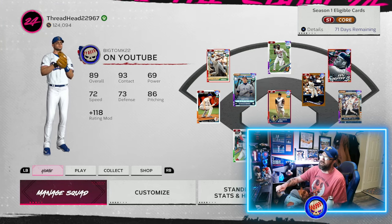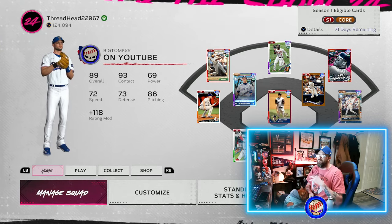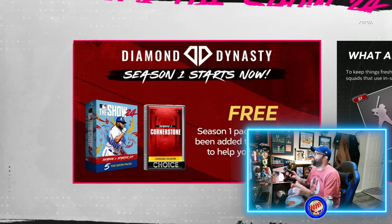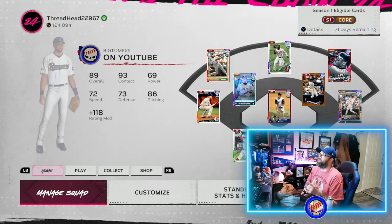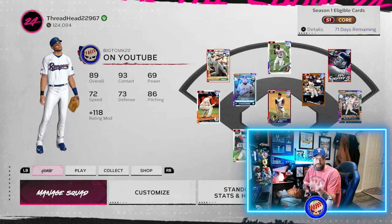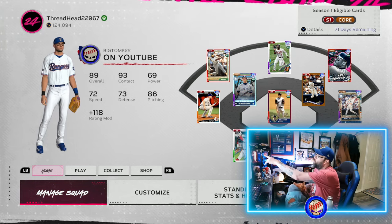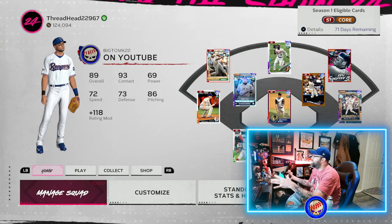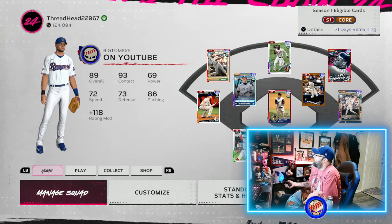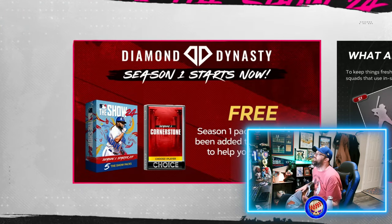We're going to show you how exactly it's changed and what's different, and we'll show you how to find this info in-game if you ever get tripped up. There's a helpful menu inside the game. In Diamond Dynasty, when you're on your main managed squad screen, go right up to the very top — it says 'Details on Season One eligible cards, Season One core, 71 days remaining.' You hit X for details and it pops up.